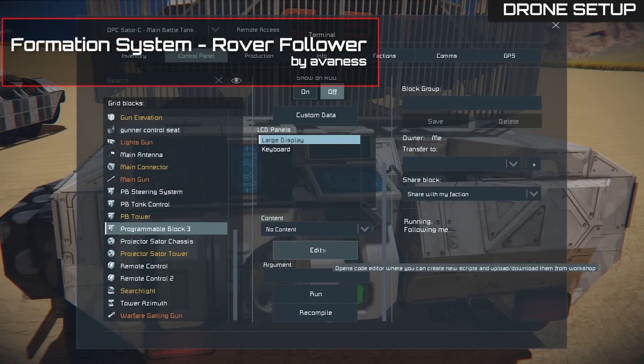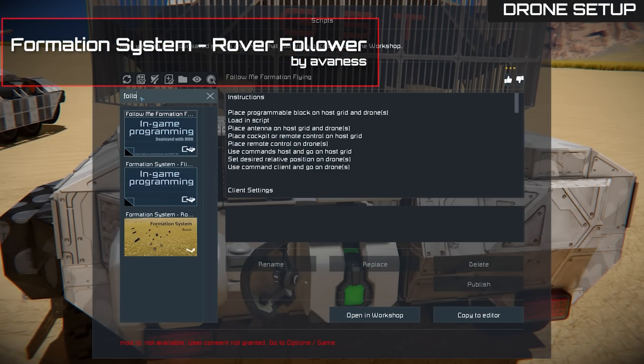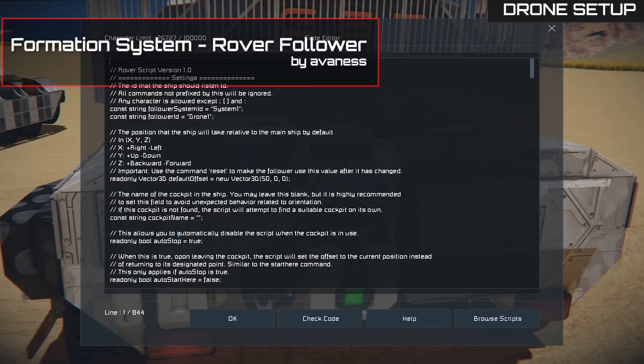Change the content of the programmable block to the formation system rover follower. In line 21, add a remote control tag. This is the sub-program responsible for maintaining formation.